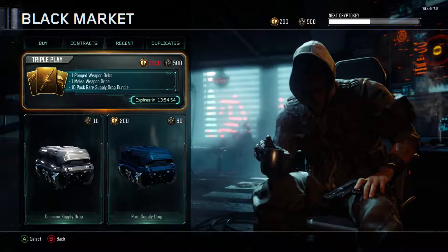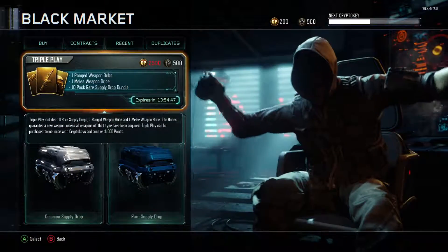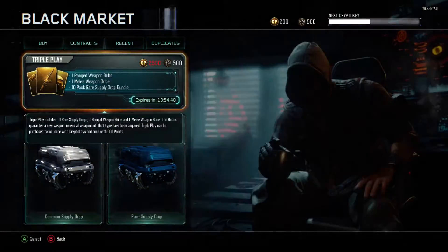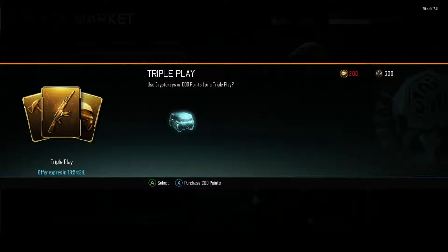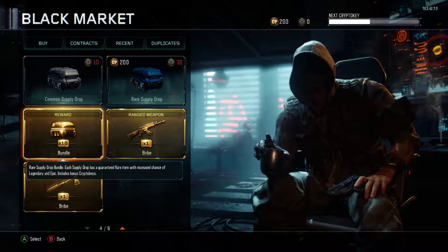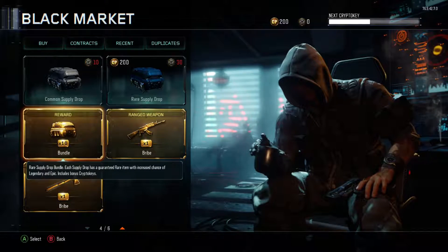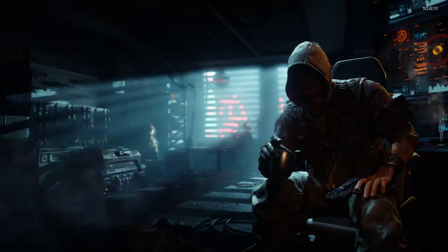I heard that you don't get duplicates out of this, which would be pretty nice. I think there's a description somewhere - let me check contract progress. Anyway, we're going to go right into it. So we're gonna spend 500 crypto keys. Thank you for purchasing Triple Play - your bundle and bribes can be redeemed from within the Black Market. All right, so here they are. Let's start with the 10 rare supply drops, then we'll do the melee weapon and the ranged weapon.